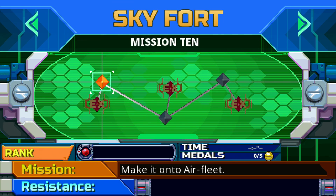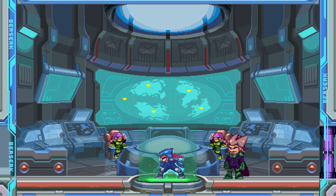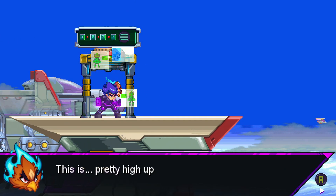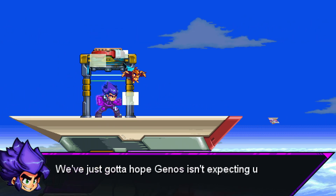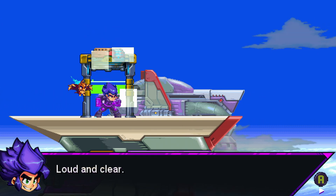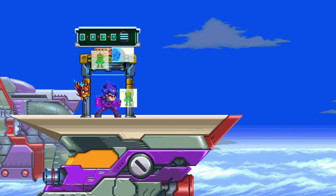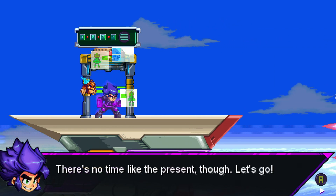Make it onto air fleet. Let's go. Skyport. Let's go take out the halberd — Meta Knight's been up to too much. This is pretty high up. You sure you're ready for this? Ready as I'll ever be. Just kind of hope Genos isn't expecting us. Even so, we're not really prepared for an aerial assault. Can you hear me? Loud and clear. First things first — they're definitely expecting you. Looks like a whole army of shades are near your way, so be careful. Well then, thanks for the heads up, I guess. Let's go.